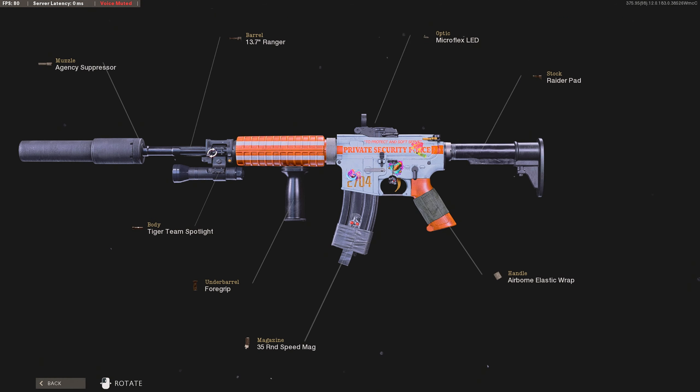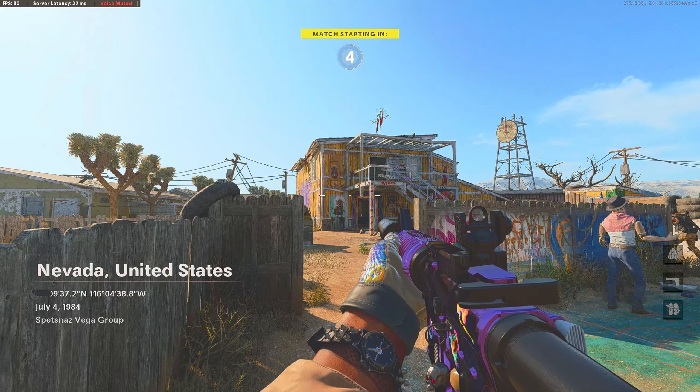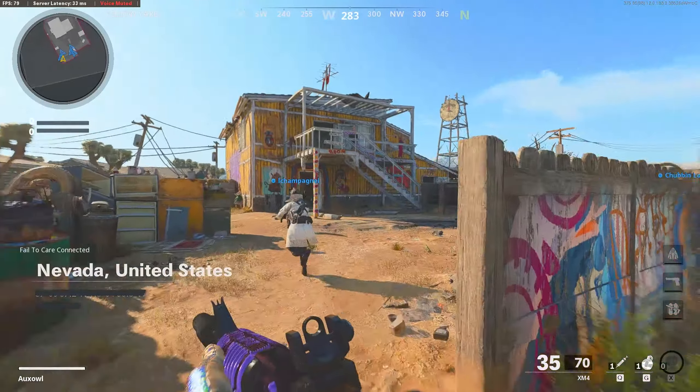In summary for the 8-attachment class, we're using: Microflex LED for the optic, Agency Suppressor for the muzzle, 13.7-inch Ranger barrel, Tiger Team Spotlight, Foregrip for the underbarrel, 35-round speed mag, Airborne Elastic Wrap, and Raider Pad for the stock. Have fun. If you came here just for the class setup, I would love it if you smash the like button before you leave. Now let's see this XM4 in action.